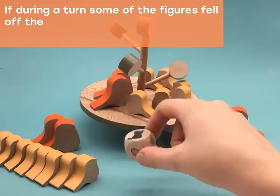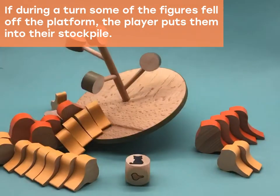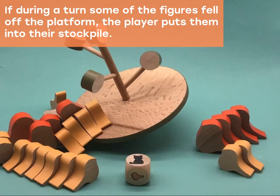If during the turn some of the figures fell off the platform, the player takes all the figures that fell off and adds them to their stockpile.